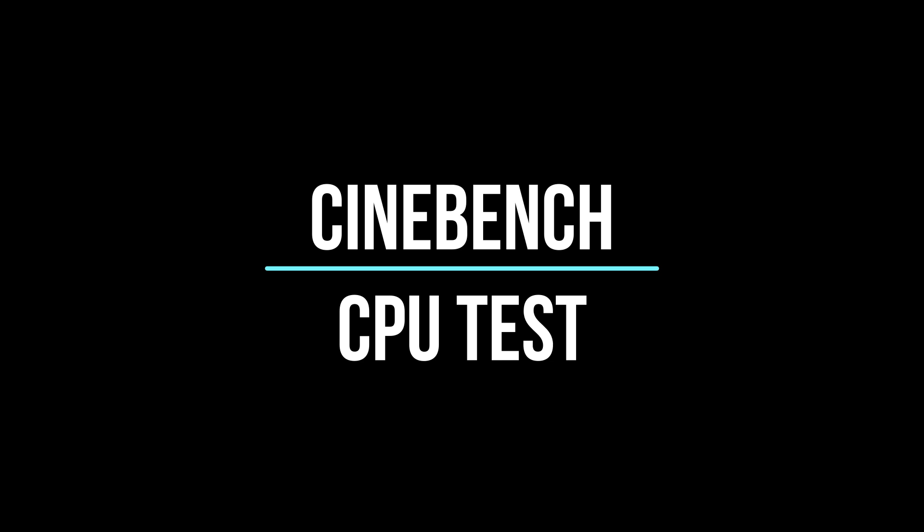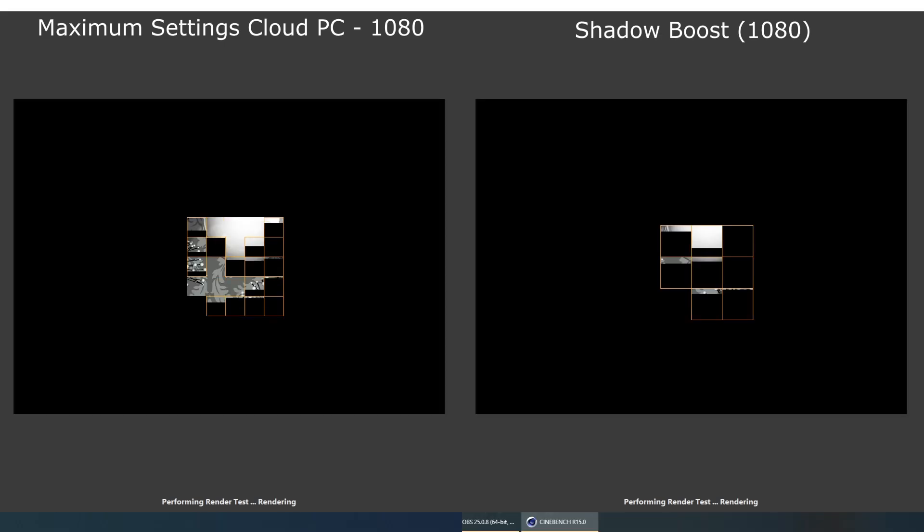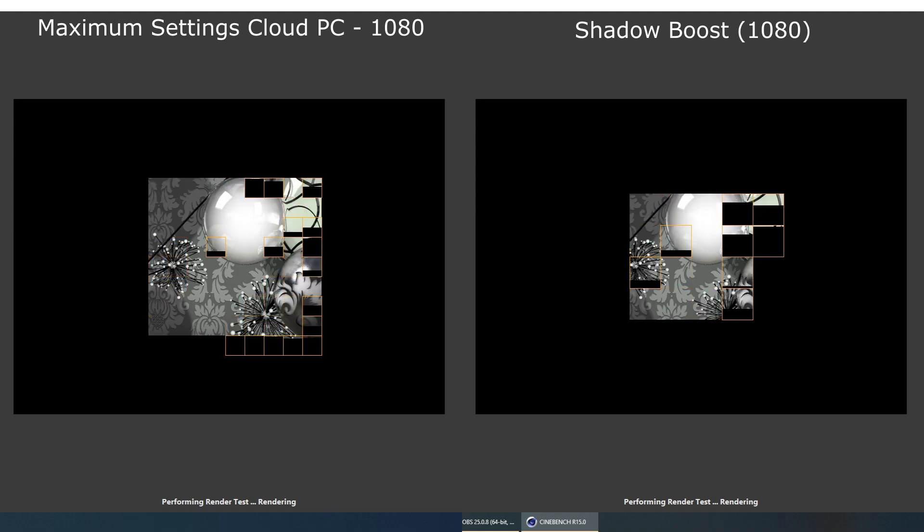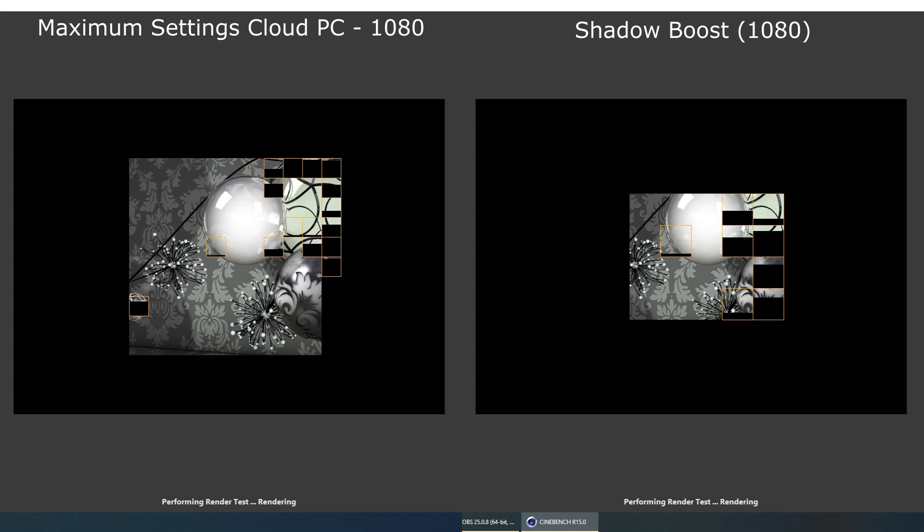Hey Cloud Gamers, today I am looking at the Maximum Settings Cloud PC — the 1080 versus Shadow PC Boost tier, which is also a GTX 1080 — across a CPU and GPU benchmark test.